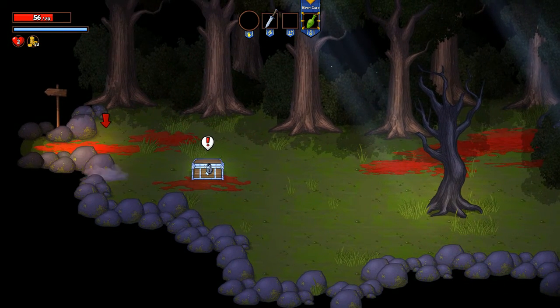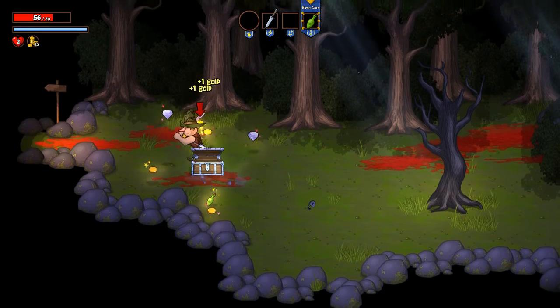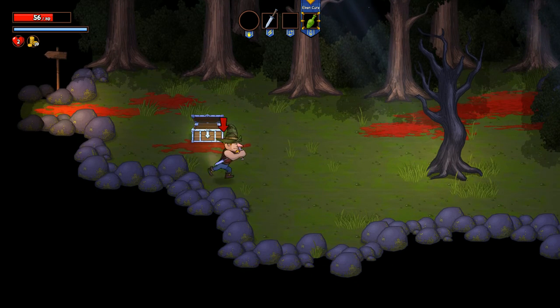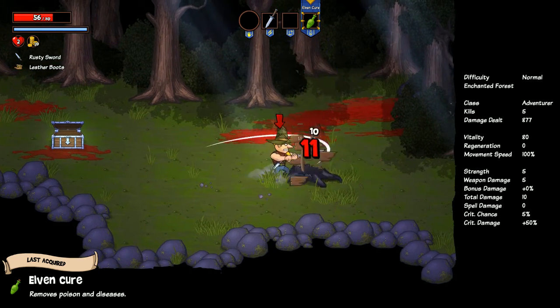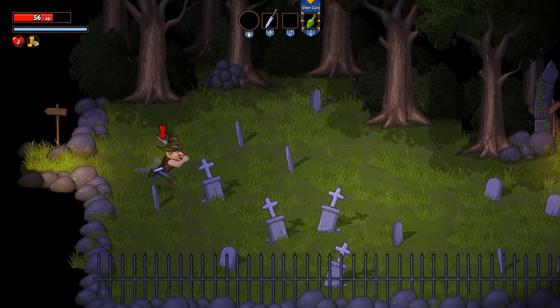We've got a wooden chest and we have to do a little lockpick minigame here. You don't want to screw it up — you want to hit the appropriate golden ones. And you can retry. We can also check out our stats screen: we can get different items that will increase or decrease certain stats, though we haven't really seen any yet.